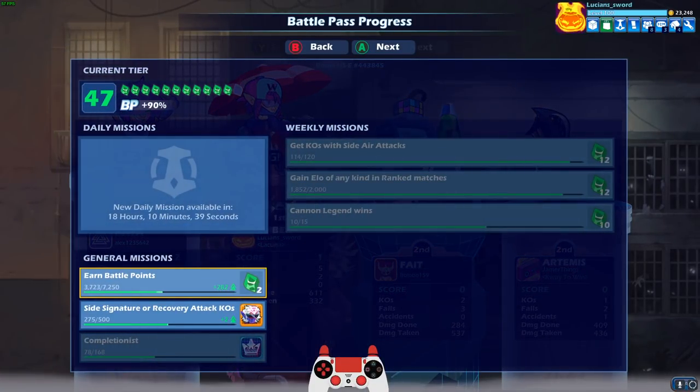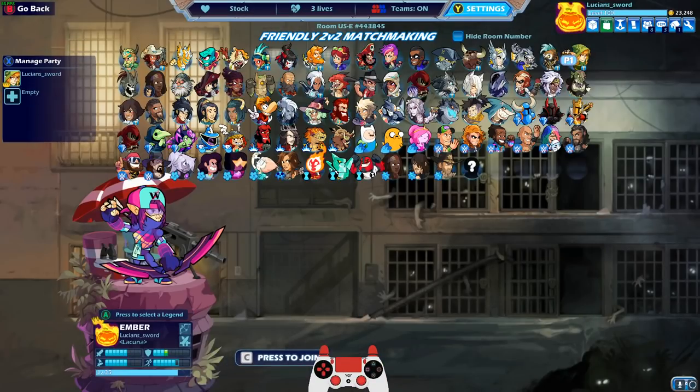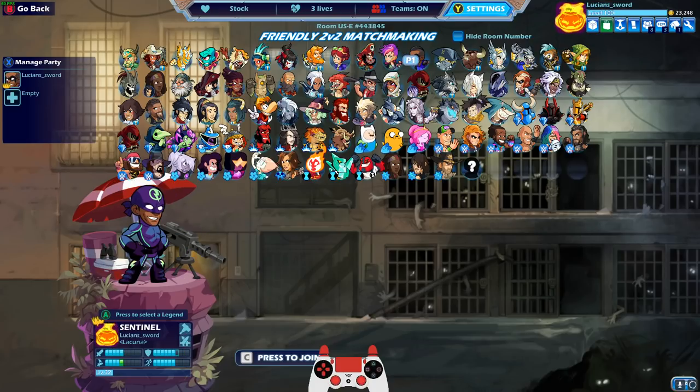Alright, that was actually pretty fun. I don't normally do 2v2s very often, so it was pretty fun. I still prefer doing 1v1s, but it's all good. I just wanted to show you guys this Modular Riff Ember skin — let me know what the W means on her hat because I have no idea. I hope you drop a like on this video if you enjoyed. Please use support a creator code Lucian's underscore sword in Rocket League or Fortnite. As always guys, I hope to see you in the next episode. This is LucianSword, take it easy guys.